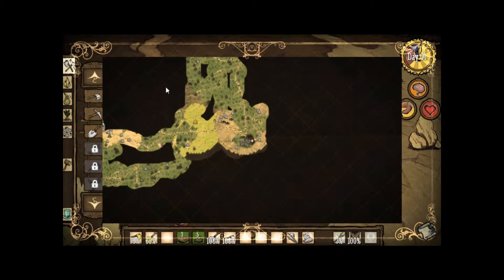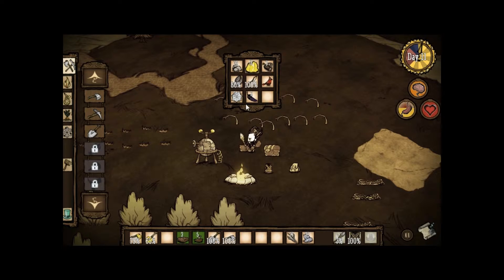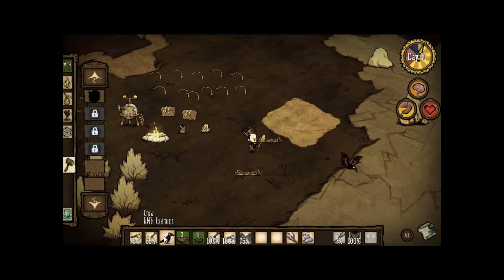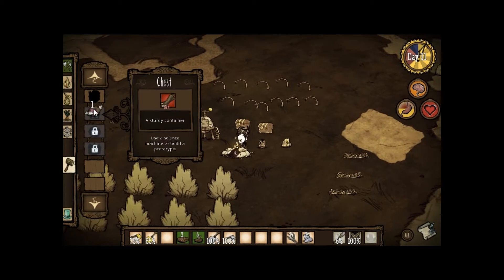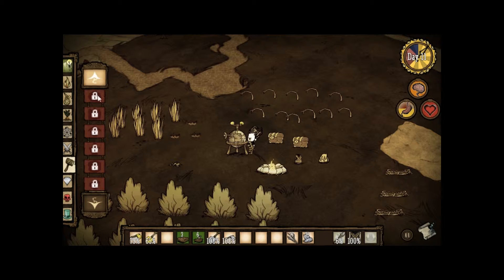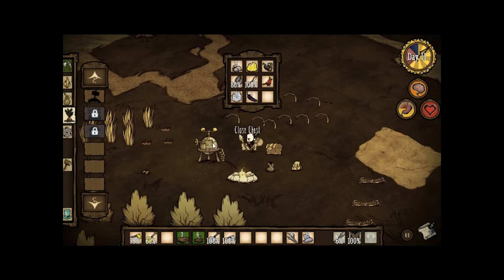I want to try out fishing, but I don't see any water. Alright, let's see — icebox. An icebox... I need cut stone. That's easy. Gold nuggets — that's all easy stuff. Except for the wood; I'm always low on wood.